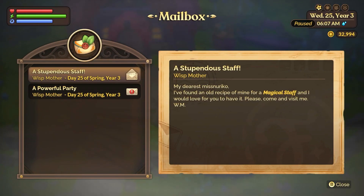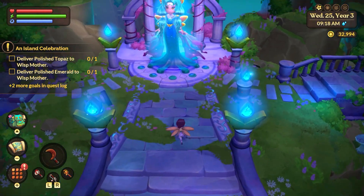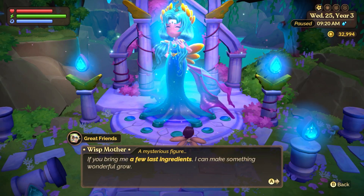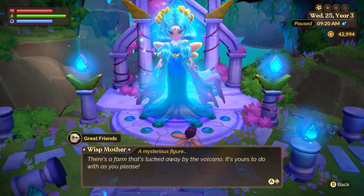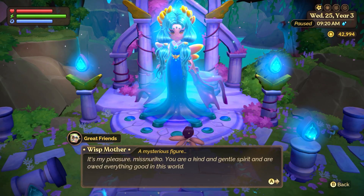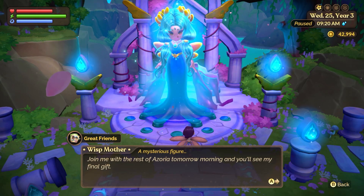She gives you a letter saying she has an old recipe for a staff she wants you to have — please come and visit. Then there's a party for all Azorians for basically beating the game and you have to sleep to get that scene. Once I visit her and give her the polished gems, chapter eight is complete. She says there's a farm tucked away by the volcano that's yours to do with as you please — that's the frozen farm we discovered using the bash spell to break away the blocking rock.